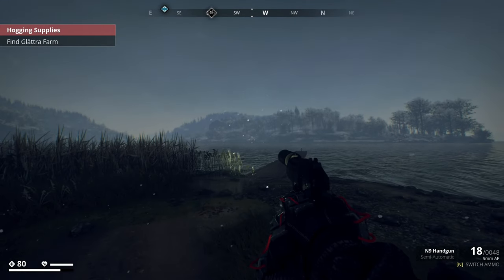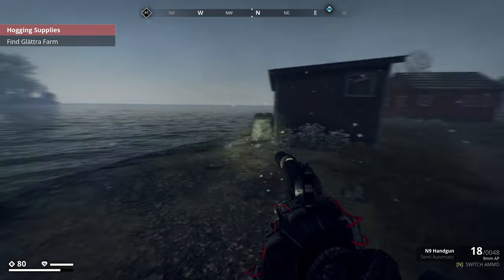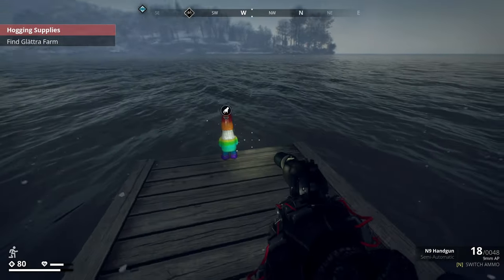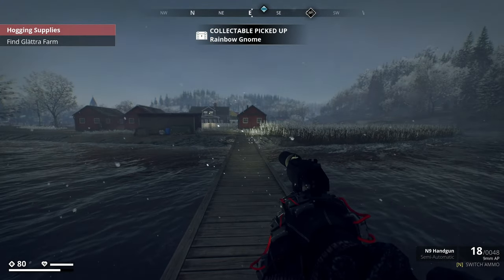The rainbow gnome is at coordinates negative 4773 by negative 425, just outside of Klint on the water's edge. All you have to do is run down the rafters of this little deck and there is the little rainbow gnome.